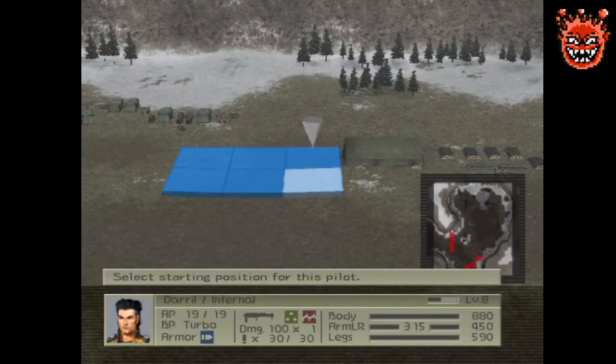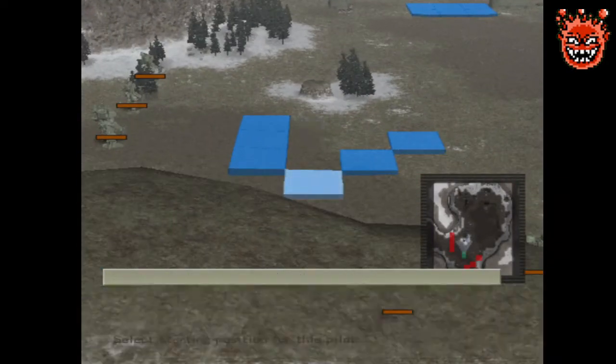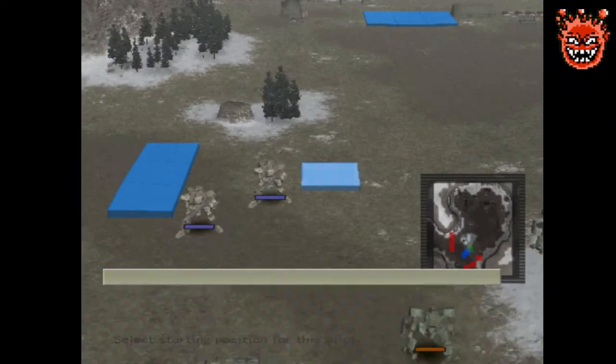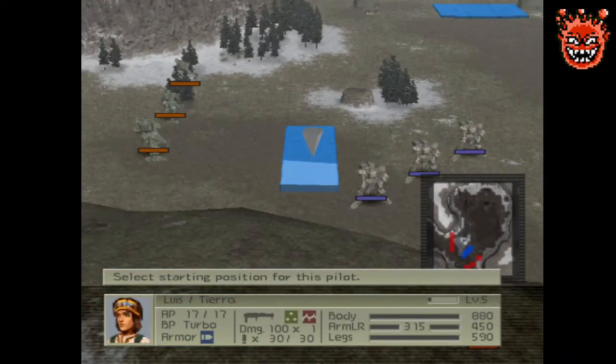Oh, it's this one — all melee enemies, should be pretty straightforward. Plus we got perfect positioning. We should have rage on everyone. I remember this from the sniper playthrough. Stand and deliver again.